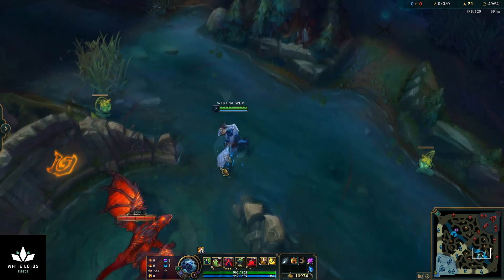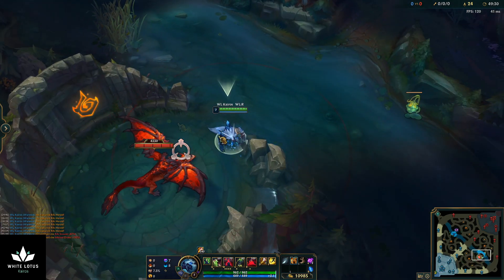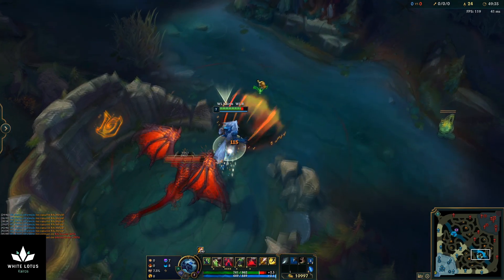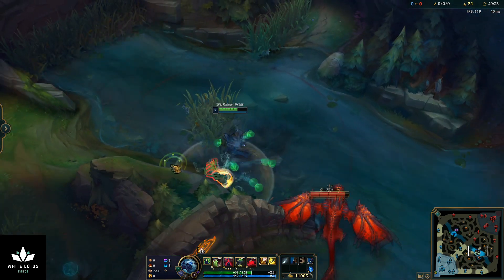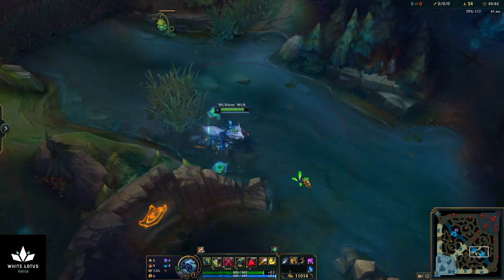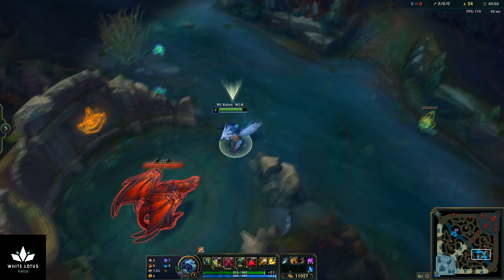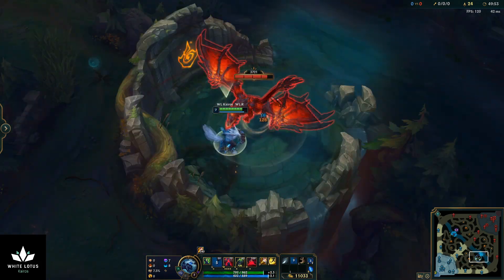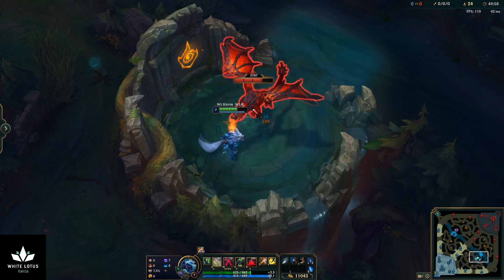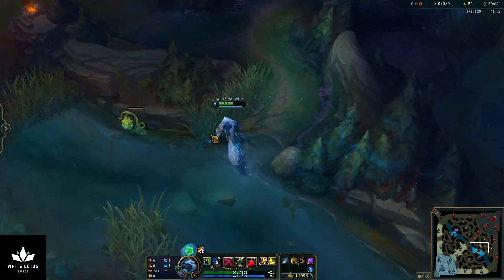Finally, this is a pretty basic tip: you Q through the Drake to keep it from knocking you back. If you just do it normally it knocks you back and you have to walk back up and keep attacking. But you can use your Q to dodge that knockback and be more efficient — keep damaging it without being knocked away. Auto, Tiamat, and then Q through and you get to the back of the pit without being knocked back.